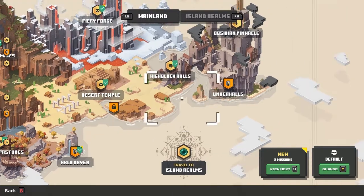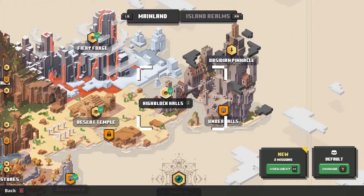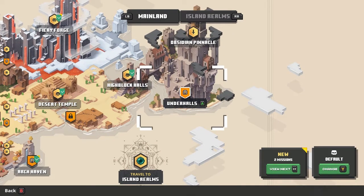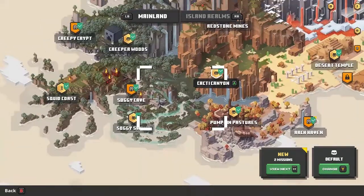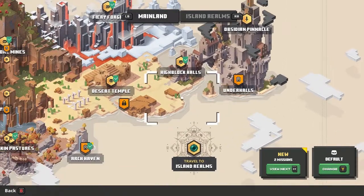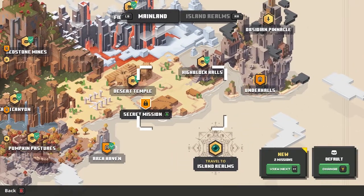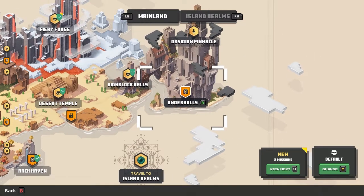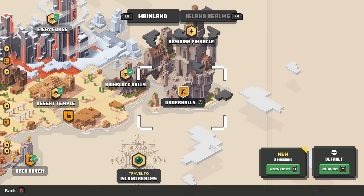We also have a secret mission unlocked underneath Desert Temple. Where we last left off was High Block Halls, and we unlocked Under Halls. So — do we do the new stuff or do we keep doing the original stuff? I don't know. I mean, we've got to do it all. Let's keep with the pattern we've been going — let's go finish the original lineup and take out Under Halls.